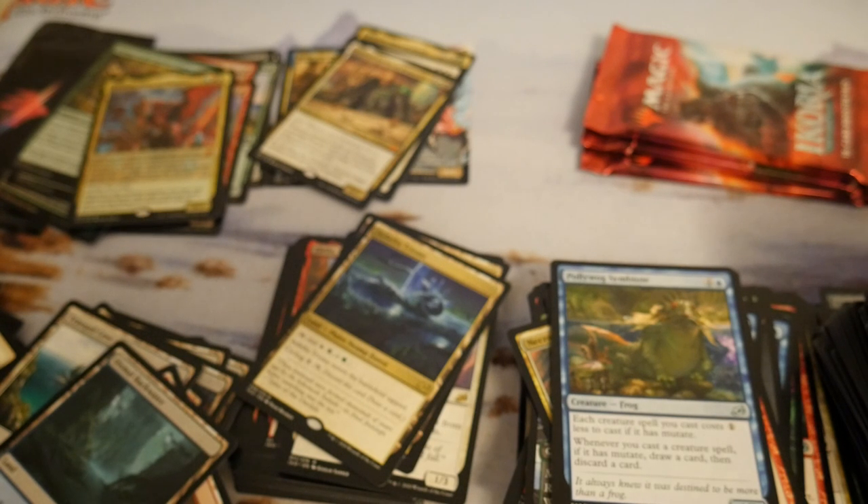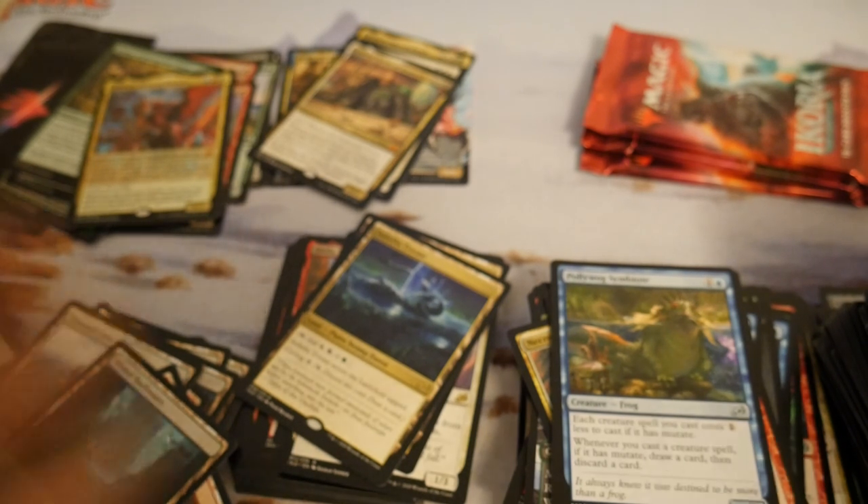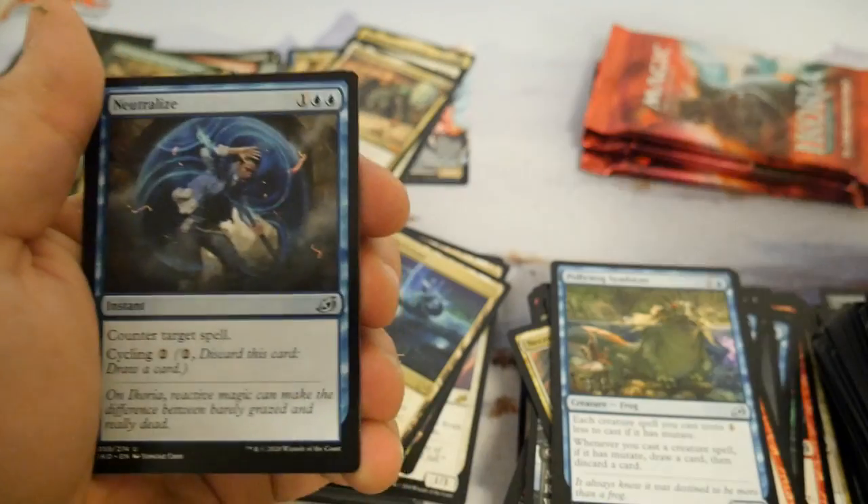Okay, the Magic gods — Mark Rosewater and Gavin Verhey — must have blessed this box, because that's pretty exciting. I wish it was a Luna because I like her a little better, but I'll take Bad Rok — I really like Bad Rok too.